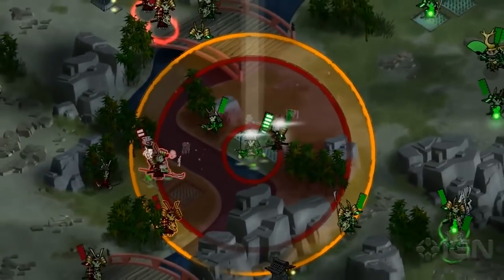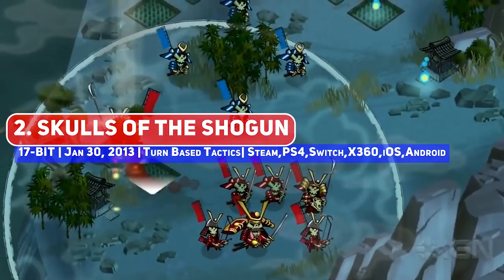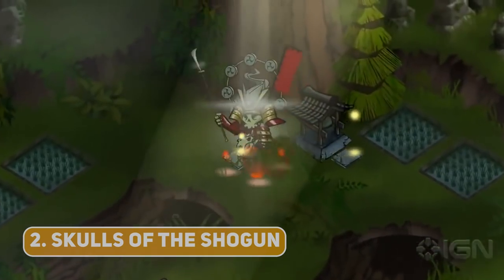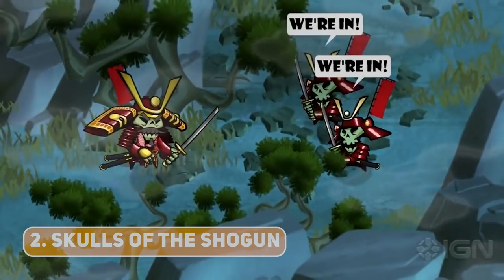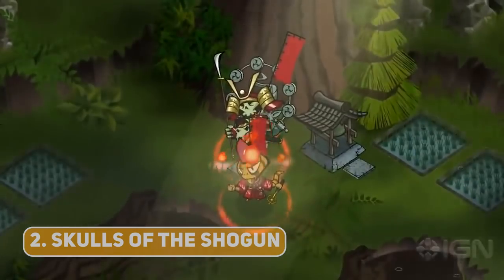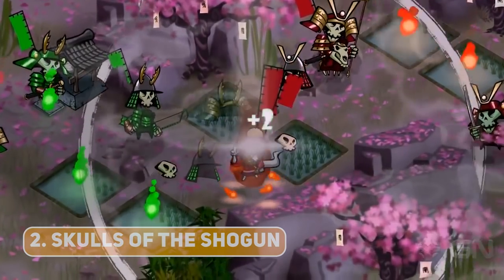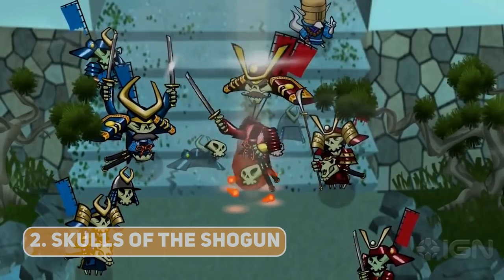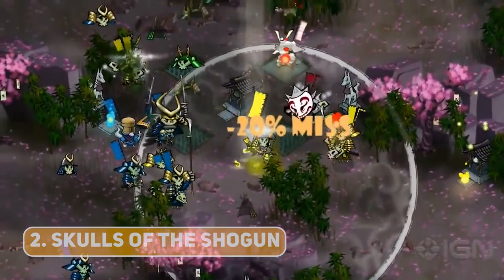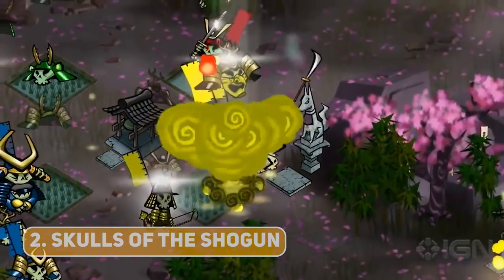A grossly overlooked title is Skulls of the Shogun, where you play as a samurai, betrayed and murdered, who then has to navigate the afterlife, rallying troops and getting your revenge. The lack of a grid is a very refreshing aspect, but plenty of strategizing and positioning is required since units can get pushed off cliffs. There's also an interesting upgrade system from consuming the skulls of your enemies, the rock-paper-scissors counters of unit types, resource nodes to capture and more, with a wonderful theme and art to go along with it.